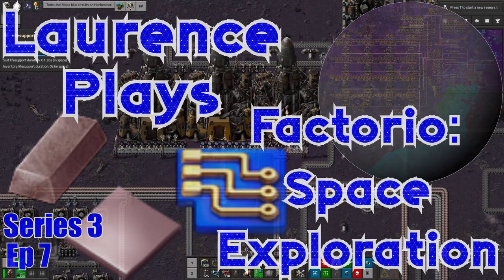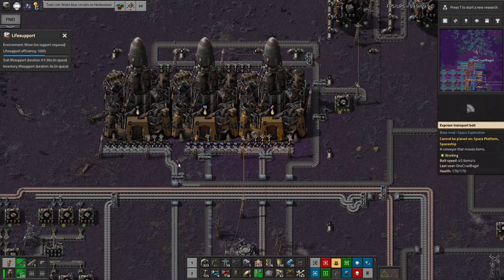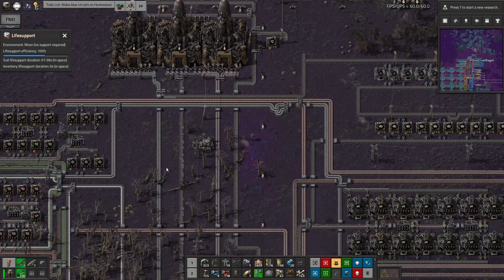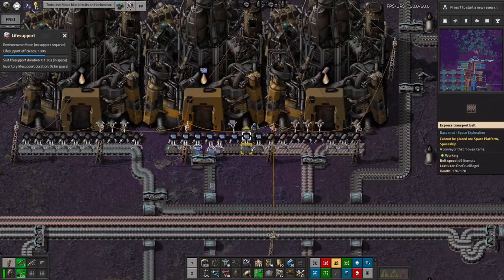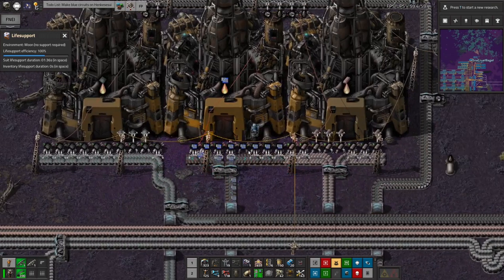Hello everyone and welcome back to Henkesesui for another episode of Lawrence Plays Factorio Space Exploration. In the last episode I was talking about all these plans I had for getting a system up and running on this planet that was going to make blue circuits and Holmanite in much larger quantities to ship out by rocket — and spoilers up front, that's just what I've been doing.